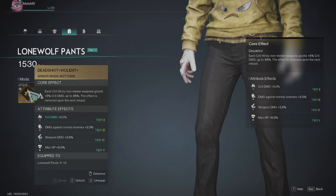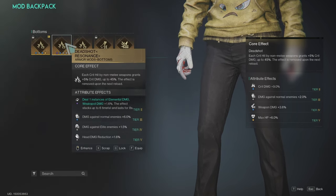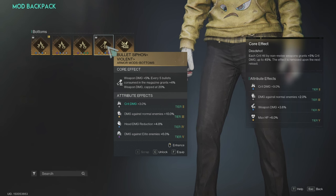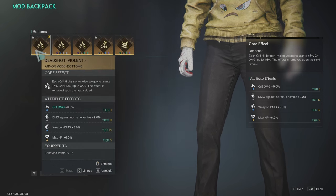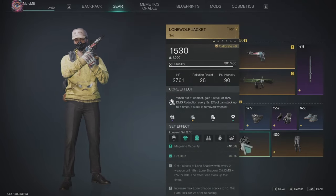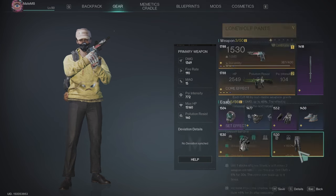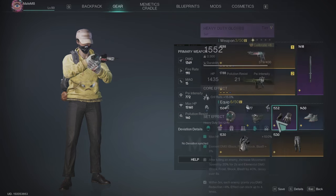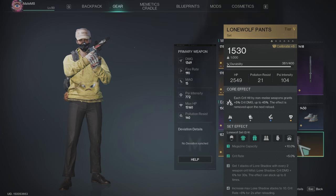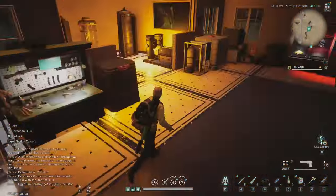On the pants I'm using: switch crit by non-melee weapons plus 5% crit damage, with weapon damage, max HP, and crit damage attributes. You can also use the one that gives 20% more damage after 5 bullets. I like to use the crit damage one more. But I realized I messed up — last season I unlocked the lone wolf jacket, and we actually need the vulture top for this build. So I need to buy two more lone wolf set pieces. I need three lone wolf sets total, plus the vulture top.